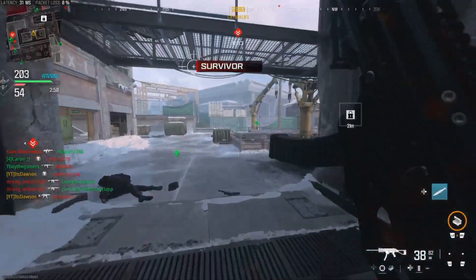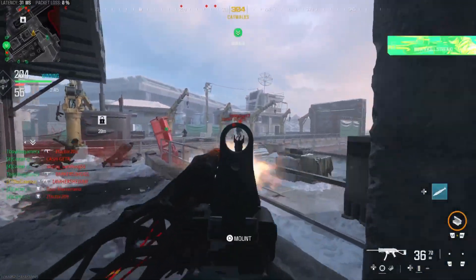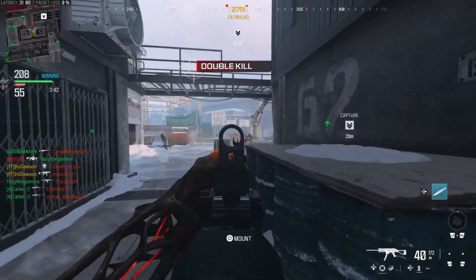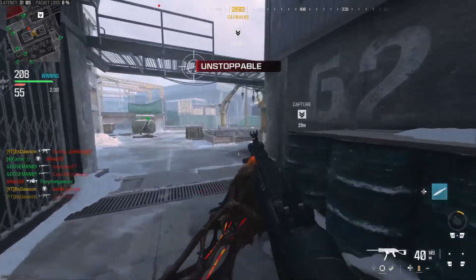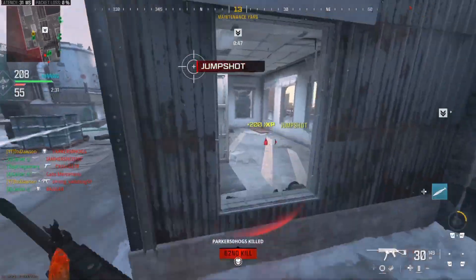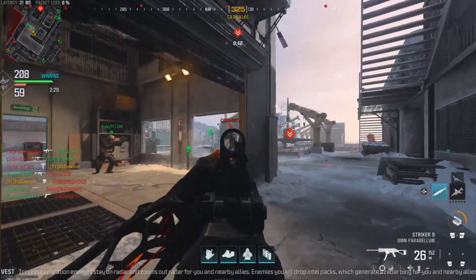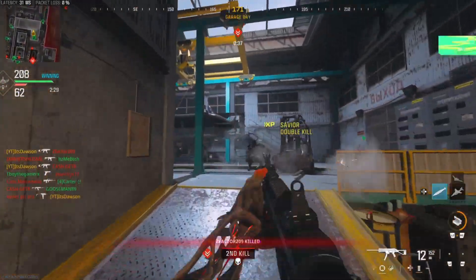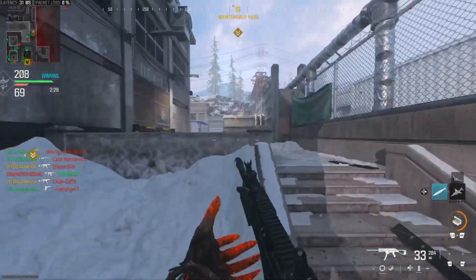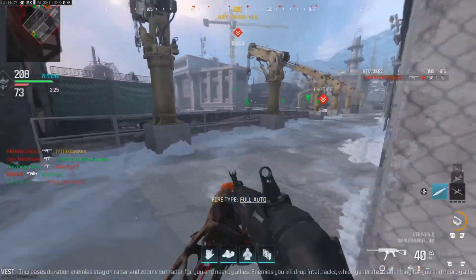I might be standing in a spawn. They're spawning in the back now — I don't know how to challenge that. Need an ammo box, see if we can get a hundred kills. That guy literally probably spawned there and just instantly mounted.